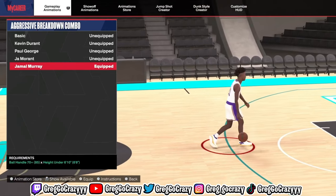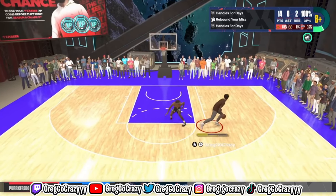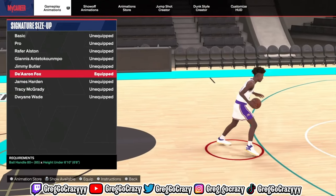This Jamal Murray move — that little move he has — is killer on this game. Look at the footage: that plus the Magic cross, look easy, green, easy, little fadeaway green. The aggressive breakdown combo with the Magic Johnson crossover is a deadly combination.